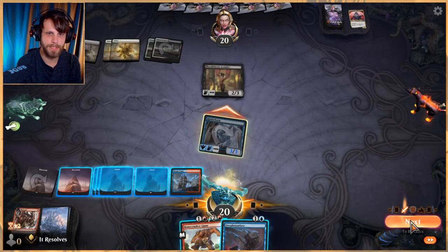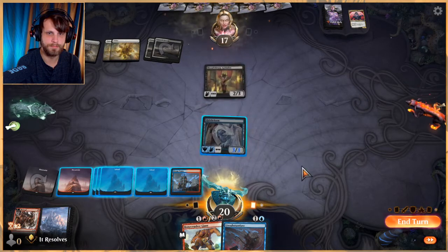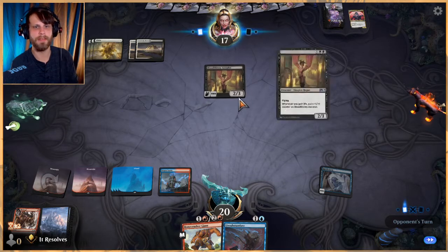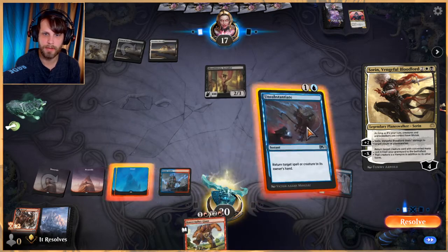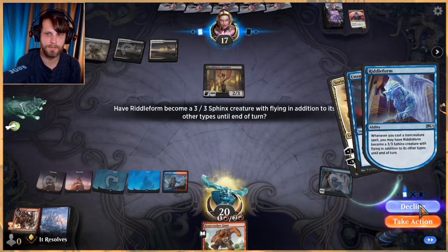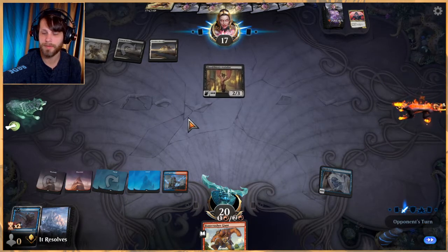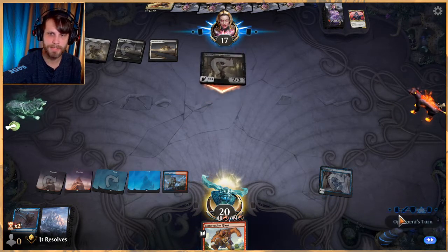Play land, we'll attack in here and we'll pass. I'm kind of surprised — well, no, I guess that makes sense. I'm just surprised I couldn't do any other life gain stuff. We're going to Unsubstantiate that and decline. I don't want to make this a creature when we can't do anything with it — because that opens it up for creature removal and I am not into that.